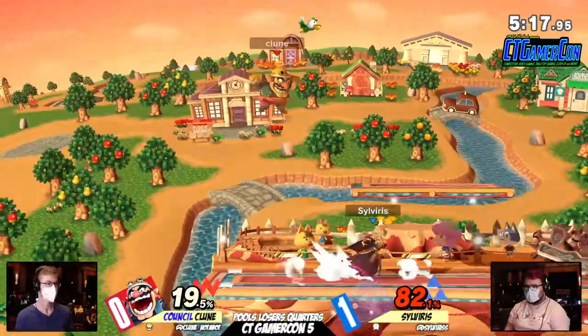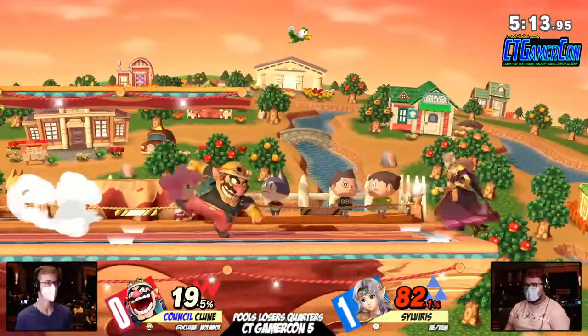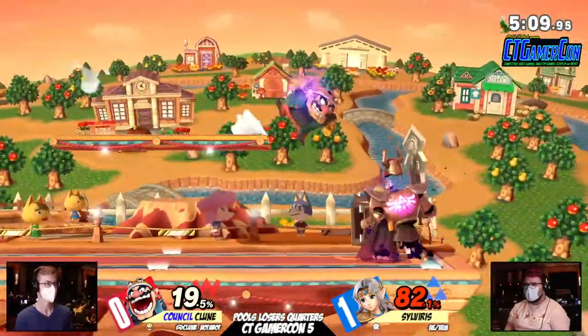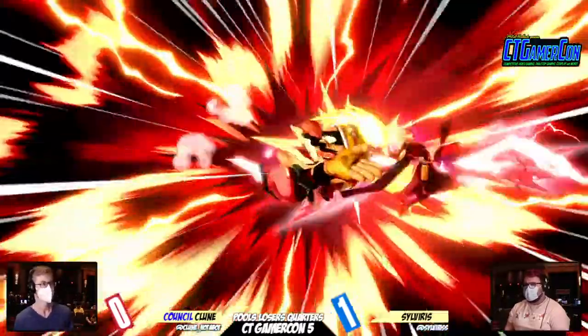Every unsafe option is met with a back air; every unsafe option is met with an up tilt into a combo. It's so smart by Sylvera. Kloon doesn't really know how to approach at this point. What a risky waft — it actually went on the Phantom, which is why it didn't work. But it doesn't even seem to matter. That Wario back air, especially on Smashville, is going to KO you super, super early.